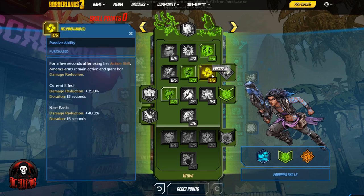Coming over to Helping Hands: for a few seconds after using her action skill, Amara's arms remain active and grant her damage reduction. For 15 seconds after doing your action skill you get 35% damage reduction — a great survivability buff. If you can stack action skills so that after 15 seconds you activate it again for another 15 seconds of damage reduction, that goes a long way toward keeping you alive.